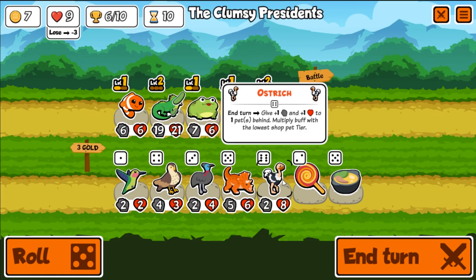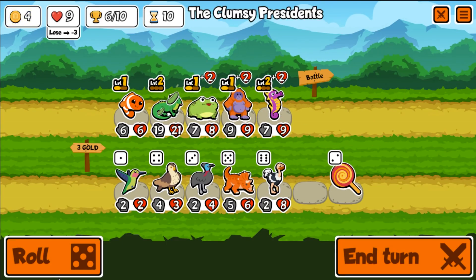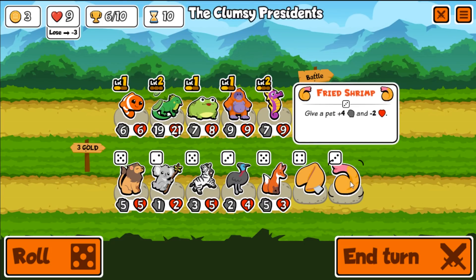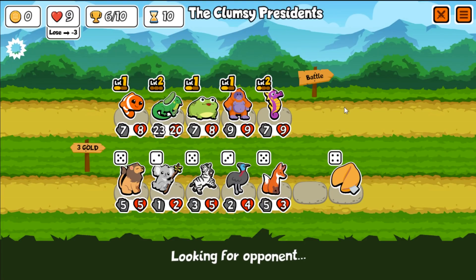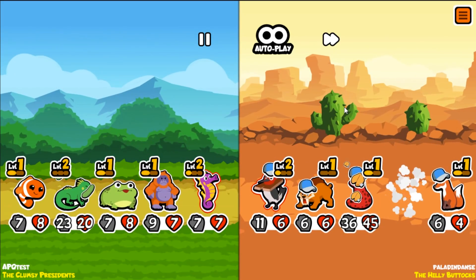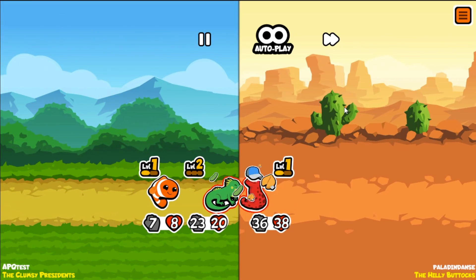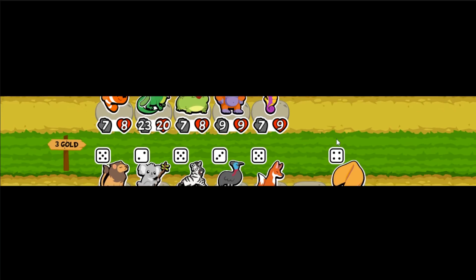The clownfish buffs the iguana as well. An ostrich — enter and give plus one and plus one to one pet behind. Multiply buff by the lowest shop tier — we got a tier one, we got two tier ones. Give him some more attack — he's going to get his HP back slowly with the cucumber. If we can get the orangutan upgraded his scaling is very nice to have. I'm sad there's no armor though. The seahorse is so weak but at least he trades — he gets a kill and pushes somebody. Oh my god, look at the size of that red guy who doesn't get pushed so he doesn't get weak — yeah we don't kill that guy. He just did like 72 damage to somebody. That takes us down to six hearts — two losses and we're out.